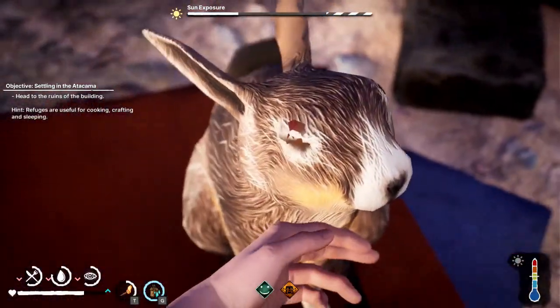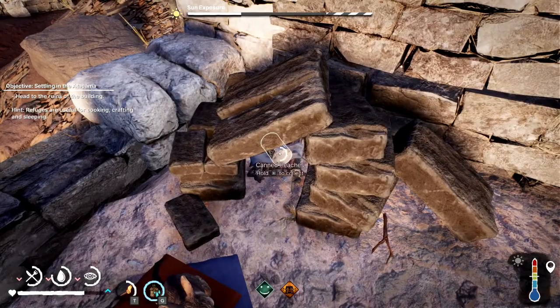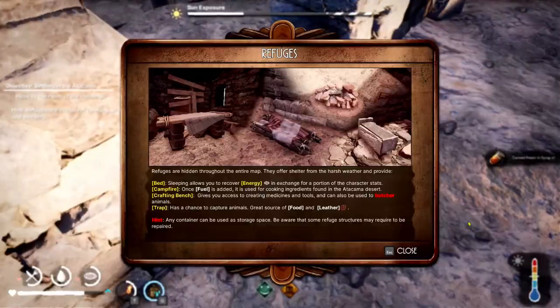Aren't you adorable — they even got a little bed for it. This one's new. Refuge: you get a bed for cover energy, a campfire, a crafting bench, a trap — that was over there. Water, table, fireplace. Is that a workbench? Looks like they had the whole nine yards.